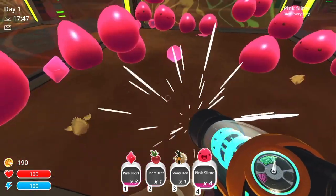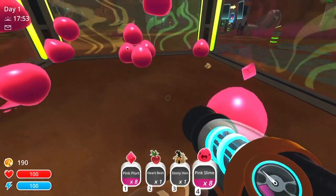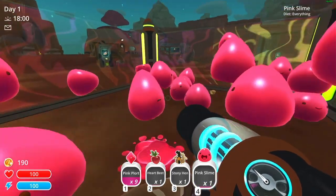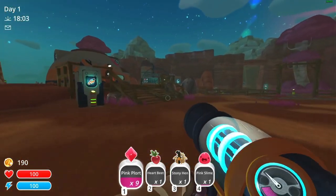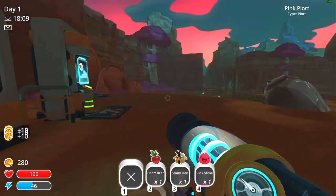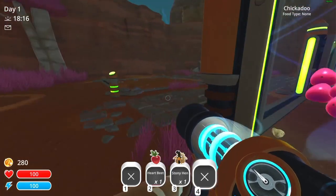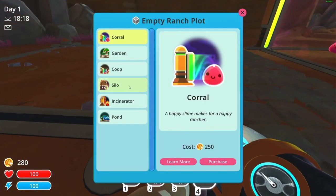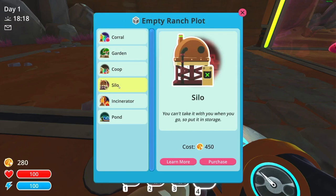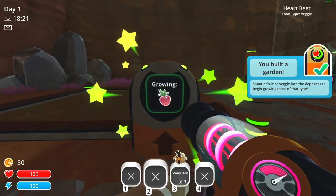I'm going to try to plant these heartbeats. Oh, I just got that joke — it's pretty obvious but that's funny. A heartbeat. Now we should have enough to plant a garden, though I don't know if that's a smart early investment. But I'm going to go with it. I know very little about this game, so my strategy might not be the best. Let's purchase this garden — it'll now grow heartbeats.